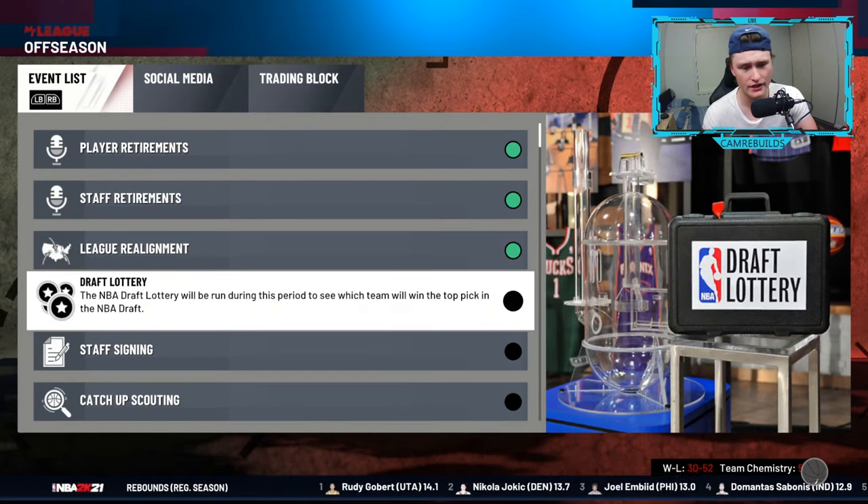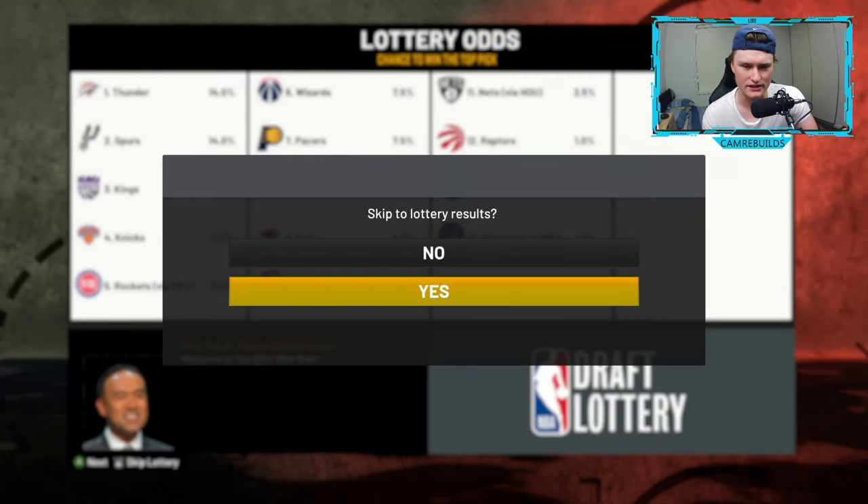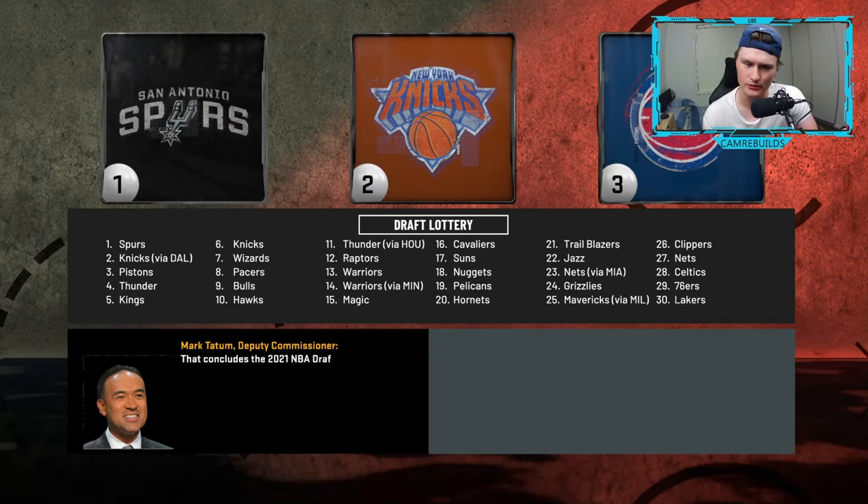Sometimes I look at the draft lottery, because you can see what teams have a percentage chance of winning that first overall pick. If you want to skip it, press advance, press skip, and you can see what happens. We actually ended up with the third overall pick, which is cool.